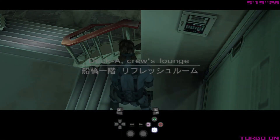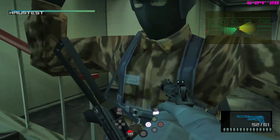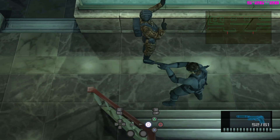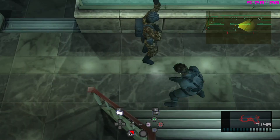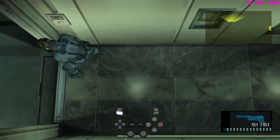In Deck A, Crew Lounge, similar to Very Easy, we once again want to hold up this guy while walking left of him. As he's shaking, we want to switch to the SOCOM and shoot the wall, so the bottom guard already gets up. Shoot the first guard in the body — he will be tranquilized as soon as he starts throwing his arms — and then hold up the second guy.